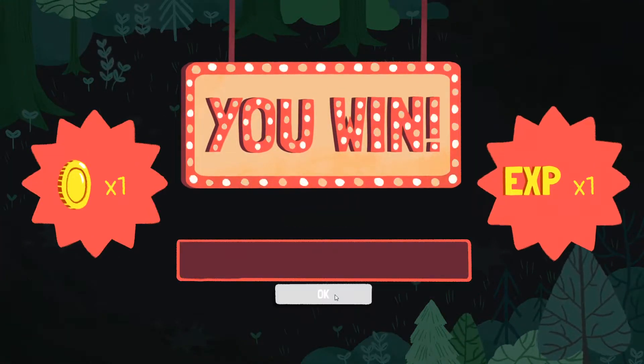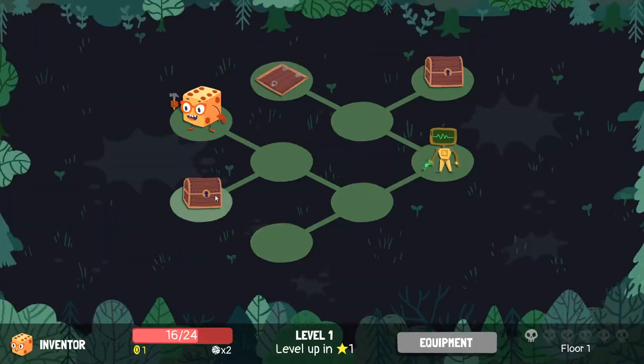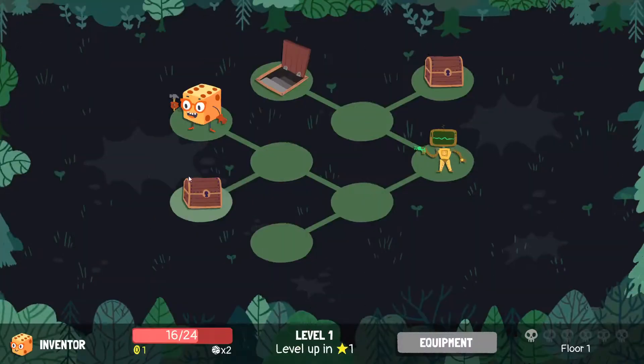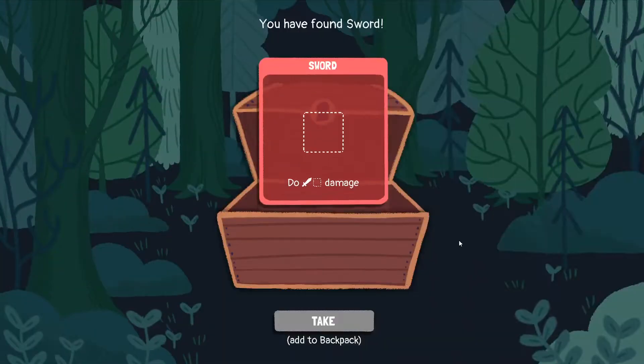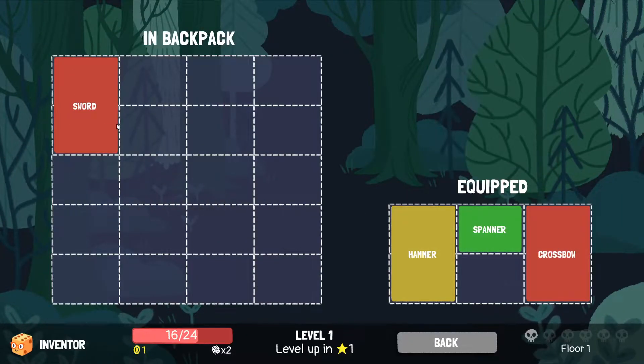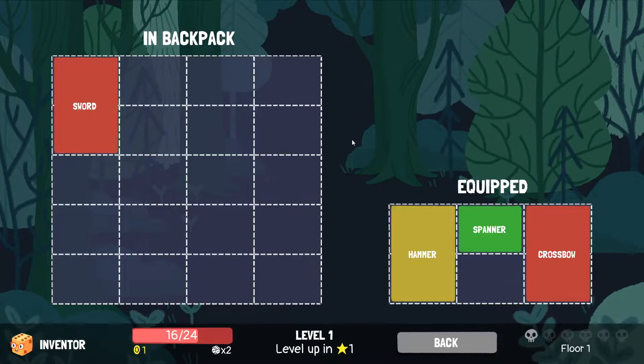Does Inventor even have access to Fury in any way? I have to destroy stuff - Peashooter, obviously. A thing that takes just a bunch of dungeon runs to learn is what equipment I can expect to get with each character, because they clearly have sets of equipment that drop for them. Like, flamethrower - I've never seen that as anyone except the Inventor, and I think I've seen it at least twice as Inventor.